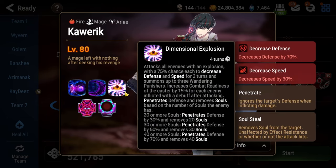Now let's talk about Kawarik. The core mechanic of the fight is Dimensional Explosion, which he uses at the start of the fight and every four turns. It's an AoE attack that defense breaks and slows your entire team and also does bonus damage based on how many souls you have. If you ever have 20 or more souls this move can be run-ending — at 40 or more souls it penetrates 70% of everyone's defense and you basically just outright die. You need to keep your souls low constantly throughout the fight.